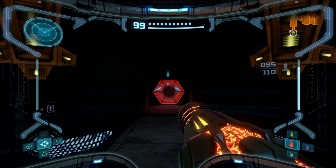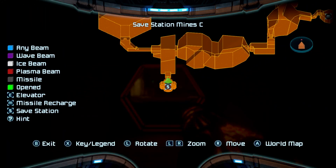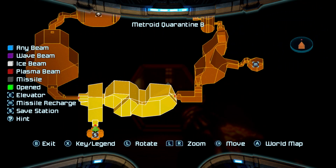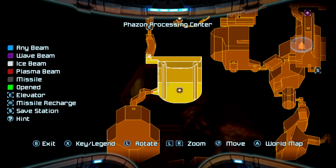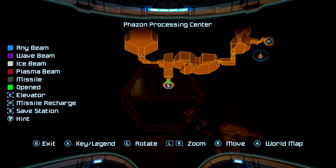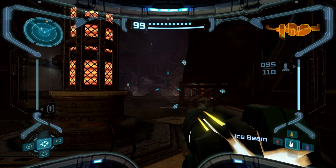I saved at the save room before where you fight the Omega Pirate, so let's see what the guide says. The upgrade obtained — because we got the energy tank — so with the upgrade obtained, players should enter the Phazon Processing Center. That is quite a ways away. It's past the elite quarters. There's gonna be a missile expansion. That's where it's leading me to, so I'll just go ahead and grab that expansion.